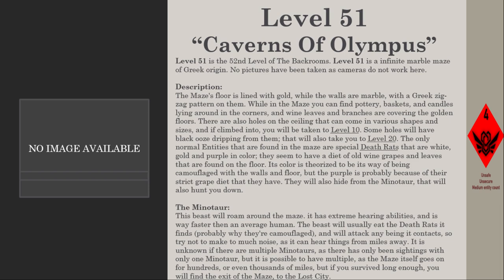The maze's floor is lined with gold while the walls are marble with a Greek zigzag pattern on them. While in the maze, you can find pottery, baskets, and candles lying around in the corners. Wine leaves and branches are covering the golden floors.